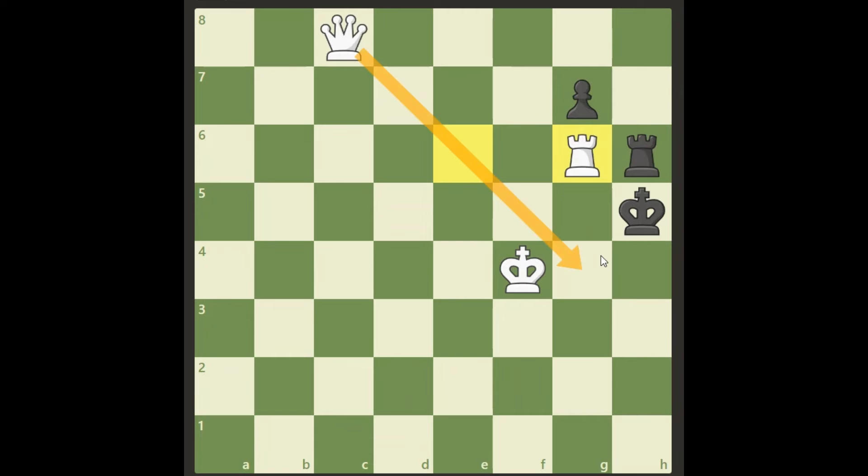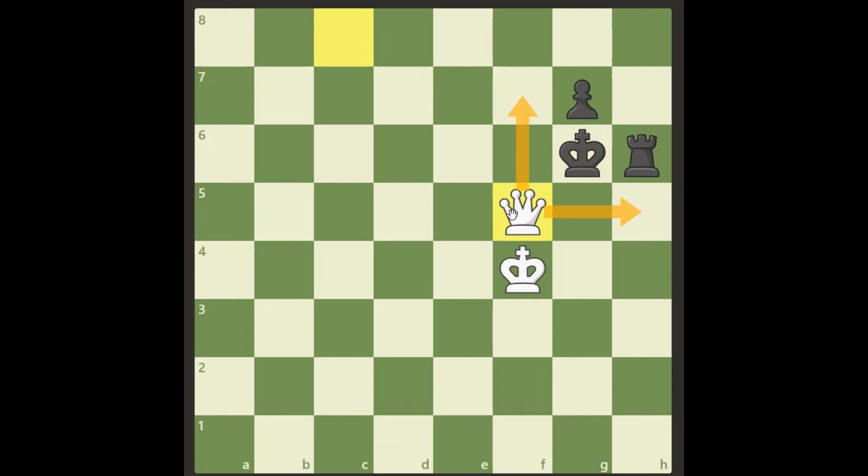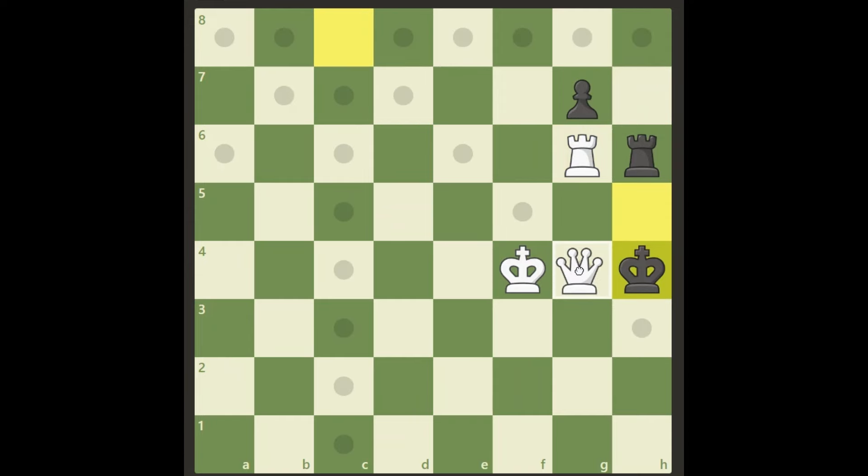If the rook takes this, it blocks the g6 square for his king, so we can checkmate on h3 like this. And if the king takes on g6 with the king, we have this beautiful checkmate on f5 — everything is covered. Last, if he moves his king, that doesn't escape the threat — it's still checkmate with queen g4.